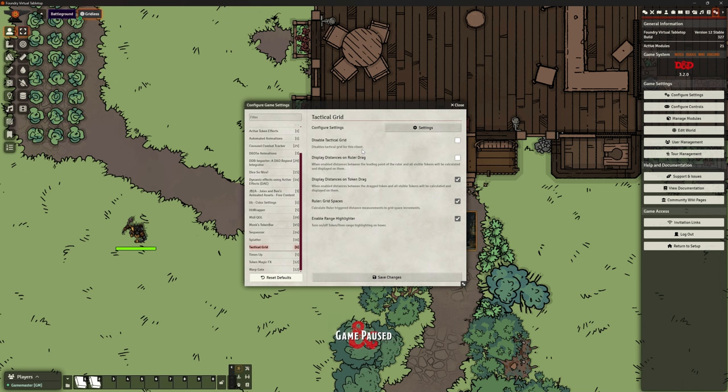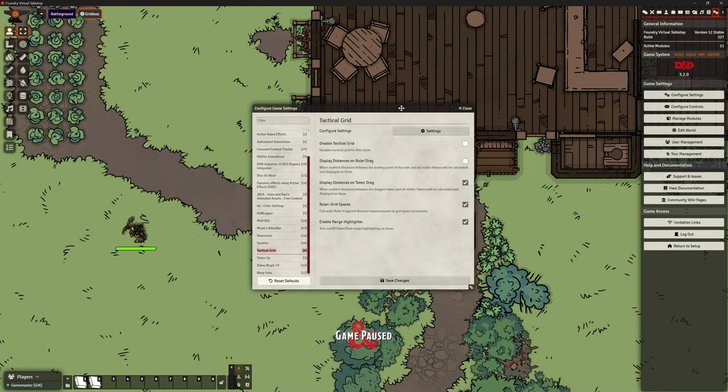You can disable the grid if you want — I suspect this is a player option so they can turn it off. Do we want to display distances on the ruler drag? We can also have it for the ruler. Do we want to display distances on token drag? Obviously I've got that on — it's showing me the distance to the target as well as the distance I've moved. There are also options for ruler grid spaces, square increments, and enabling the range highlighter.